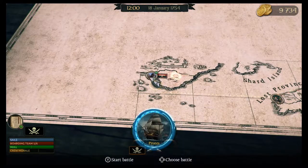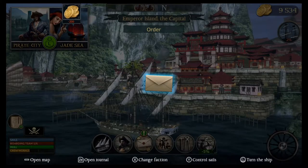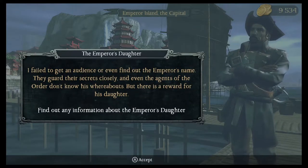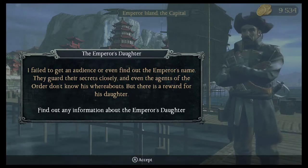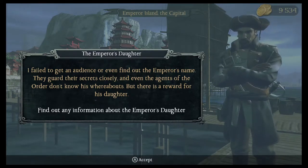Yeah, that looks like the right place. And the crew wants their pastries. All right, pay them off. We got a letter. I failed to get an audience or even find the Emperor's name. They guard their secrets closely, and even the agents of the Order don't know his whereabouts. But there is a reward for his daughter.